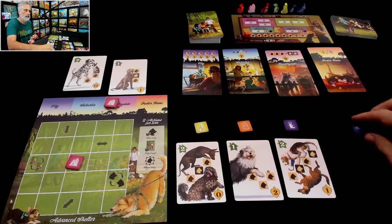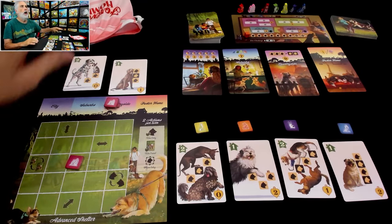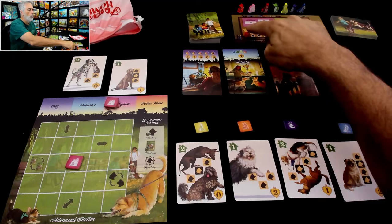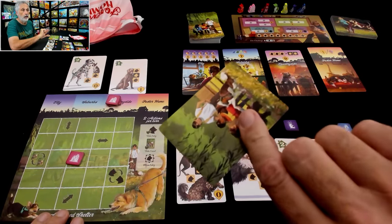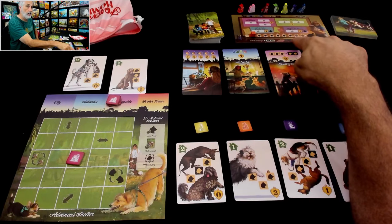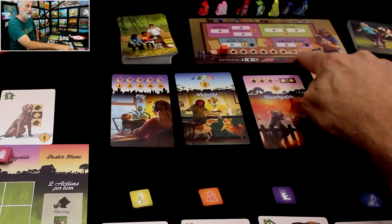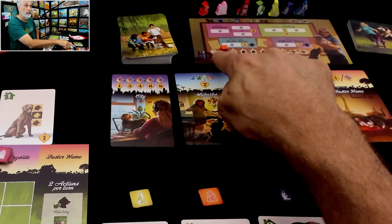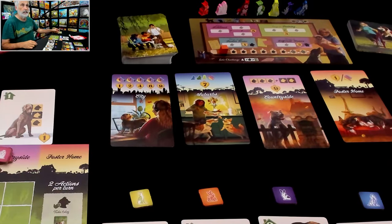Then a new dog comes out — it's another hound already. And a new training card comes out. And now before it comes back to me, I move one step forward on the round tracker. Now, when you're playing a multiplayer game, players are just racing because as soon as somebody finishes their seventh training card, that's going to trigger the end of the game. But in the solo game, it's a little bit different. There is a fixed timer. I'm going to play for at least eight rounds. But if I wanted to, I could play for nine or ten rounds, but I'd start losing points the longer I go. So it's a fixed number of rounds I'm playing rather than racing against somebody else to do the most training as fast as possible.